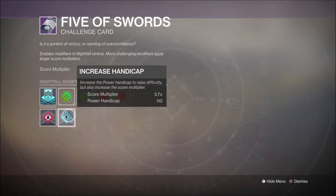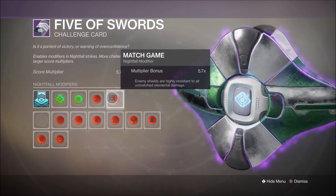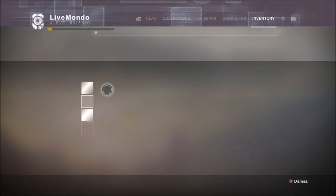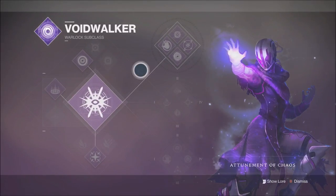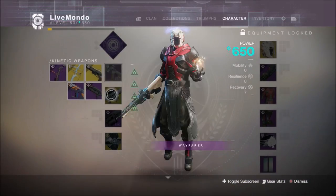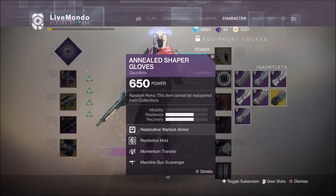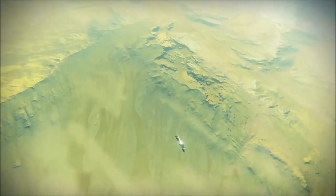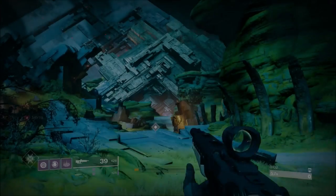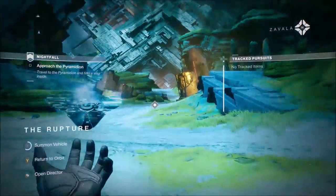Hi guys, welcome to the video. This is my solo high score run of the Pyramidium. I'll be using Voidwalker Nightfall — Voidwalker Warlock. I'm running 110 score multiplier, 110 power handicap, heavyweight, momentum, arc singe, and match game as my modifiers. I'm using Bygones, which is a Gambit Pulse Rifle, Borealis, and Hammerhead, which is the Forge heavy machine gun. I'm using the Skull of Dire Ahamkara because when you pair that with the bottom tree of the Voidwalker subclass, it makes a very interesting mix. The bottom tree got a substantial buff during the sandbox update and I just want to test it out here.